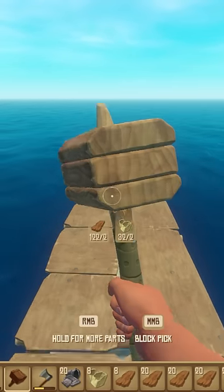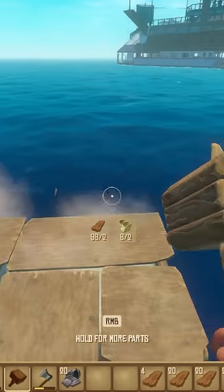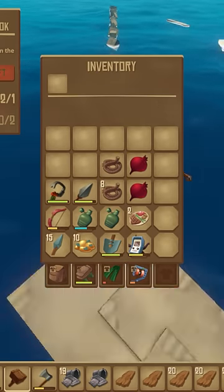Start by building a long boardwalk away from your raft that ends in a short L shape. The longer the boardwalk the better, because you'll be dropping your inventory off of the L for you to hook while standing on your raft.